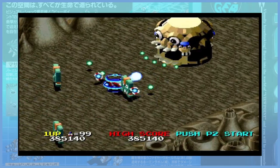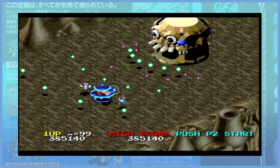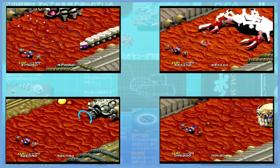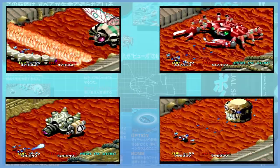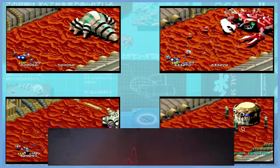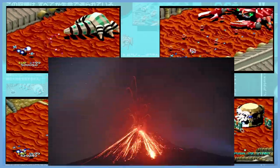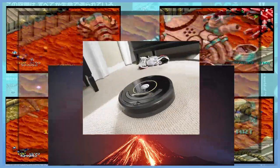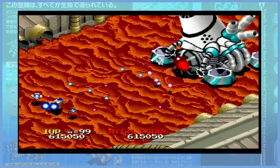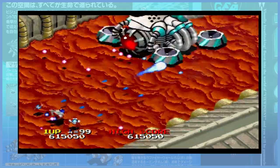Once we infiltrated Area 51, we move on to the second to last area. This is just a lava level where you fight every boss again. Much like any active volcano, the final boss is a Roomba machine. This is probably my least favorite level, as it seems like a cheap cop-out for difficulty.